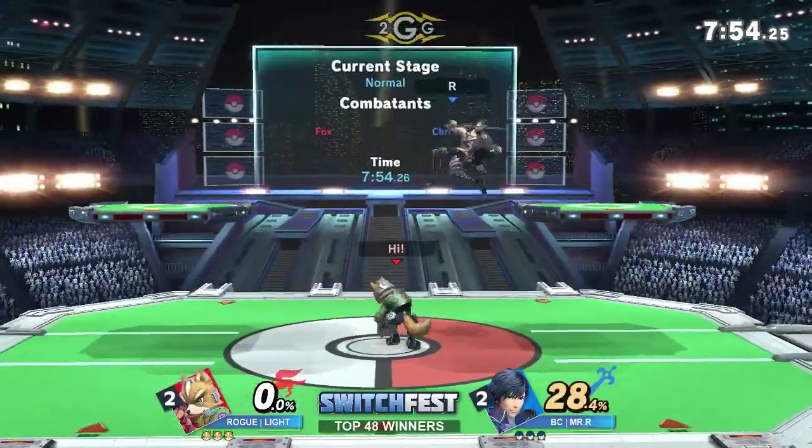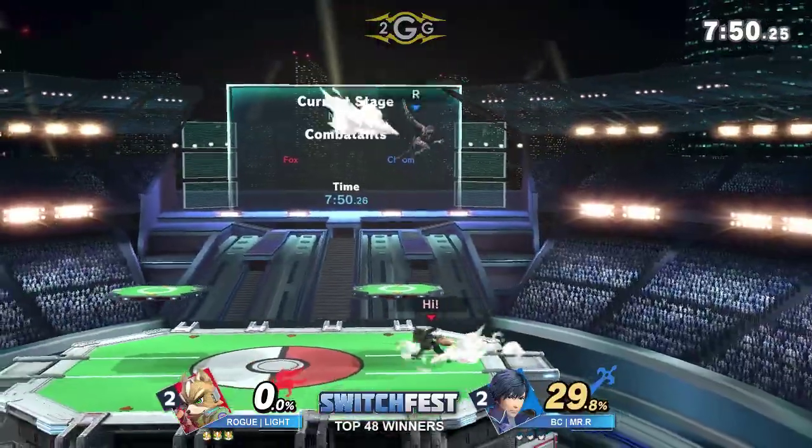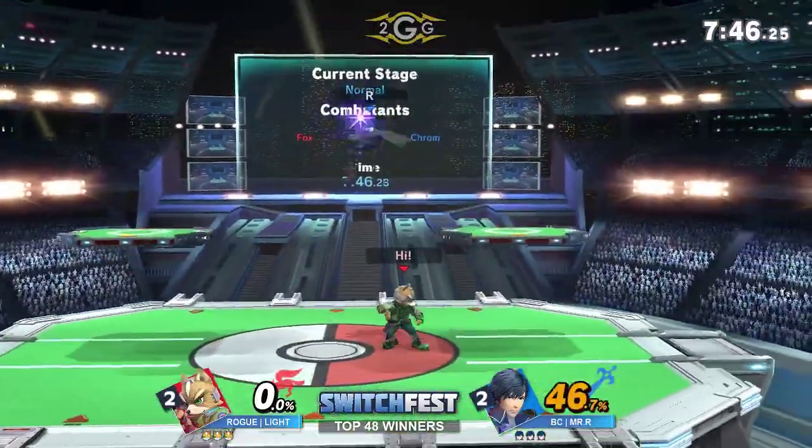Mr. R's been starting off each match with a very aggressive run-off fair. But that time he just ran off, parried, and then got up on top of it — that was really good for Light. Keeping track of how he's been starting the matches every time.